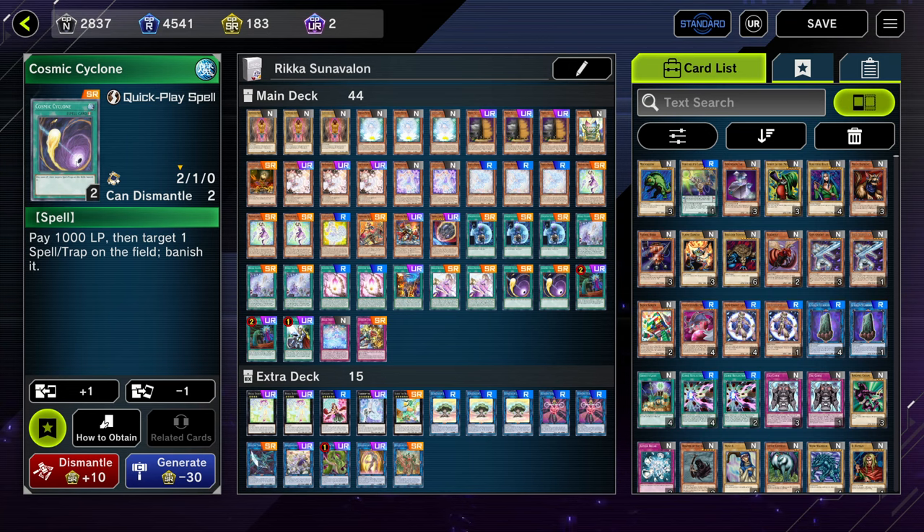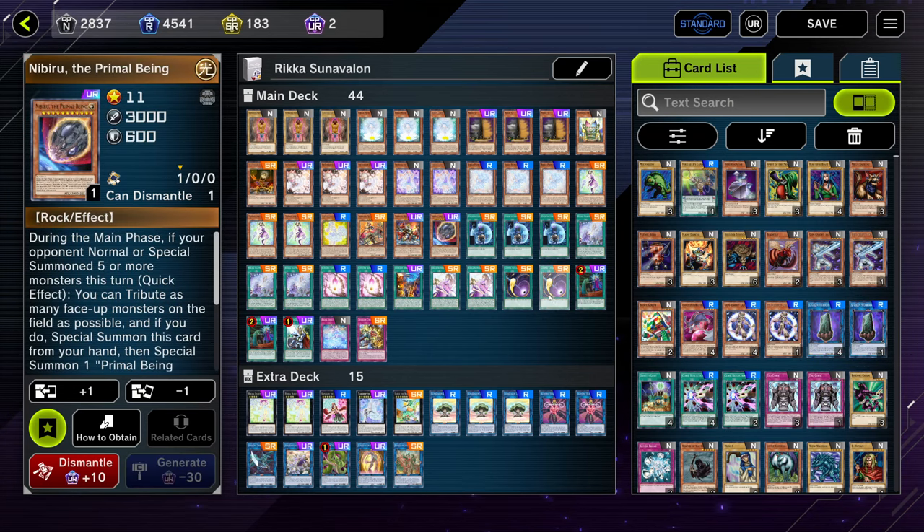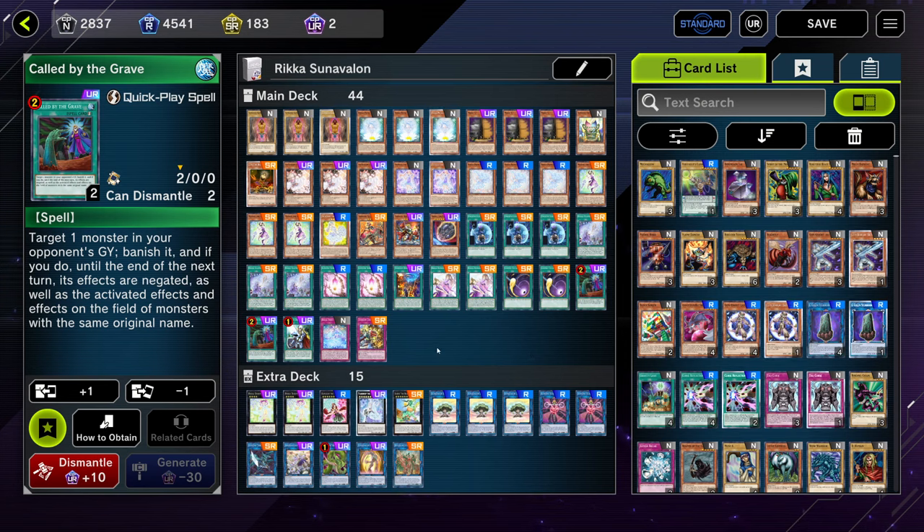Next we also have two copies of Cosmic Cyclone. This is because Runic Spray is probably the most popular deck — just get their Fountain and stuff like that. It is pretty important, especially because sometimes you'll go against random ladder decks that just play floodgates. This deck notoriously has a hard time against back row, so main decking some form of back row removal is actually pretty important. If you're really struggling against back row decks, you could take out the Nibiru and play the third one.